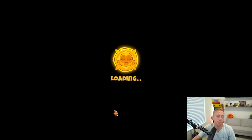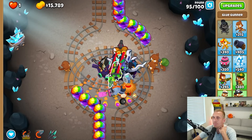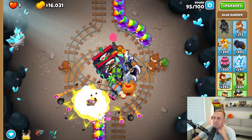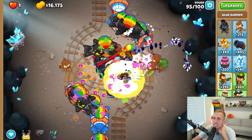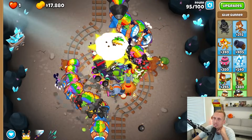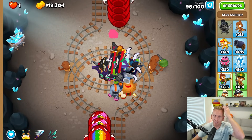That is unacceptable — I did not just spend that much money to get dunked. I really don't like spending all this money. I wish I could have figured something better out, but the glue gunner is so good for this kind of thing. It'll make sure nothing sneaks past us, and it takes DDTs down pretty quickly. So yeah, there are zero flaws there. I don't like it, but I guess things happen that way.